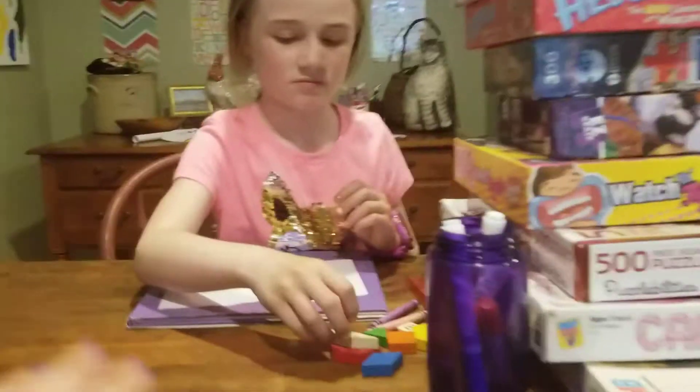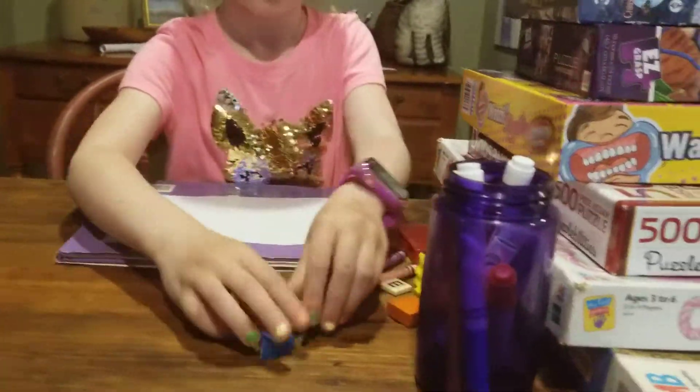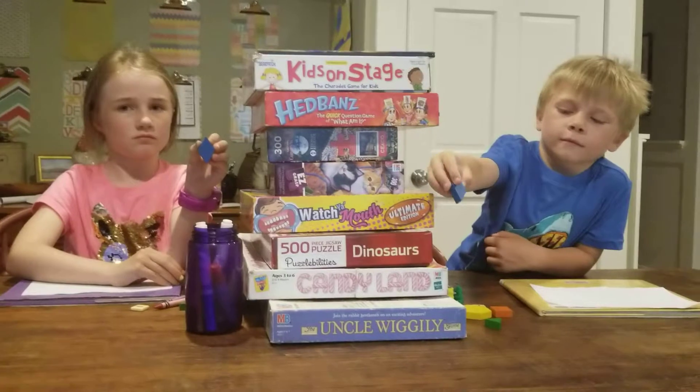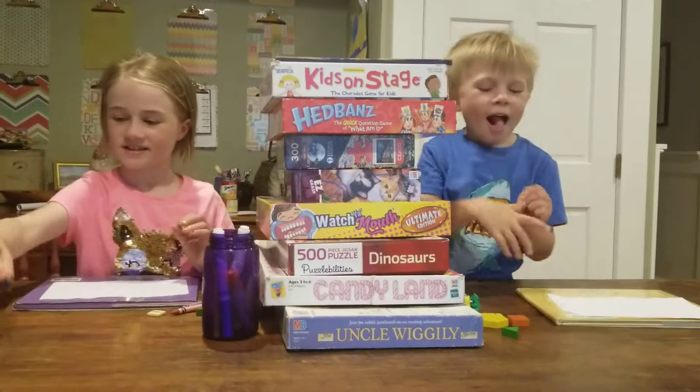Okay, next step. Blue or green. Ethan, blue or green — hold up one of them for me. Pick one and hold it up. Alright, show each other. Ding, ding, ding, ding, ding. Well done.